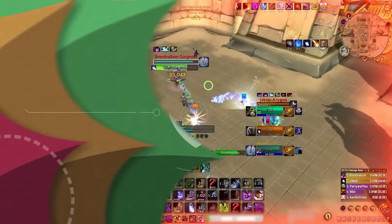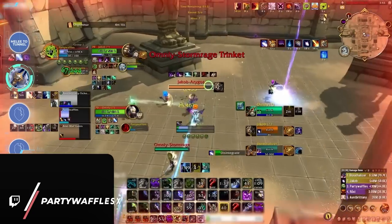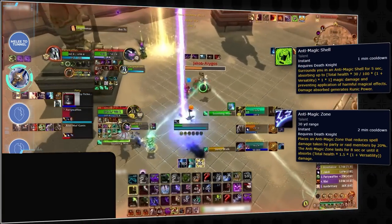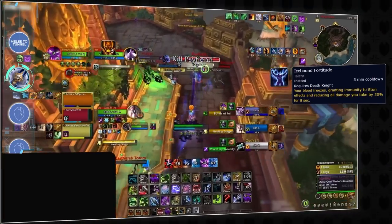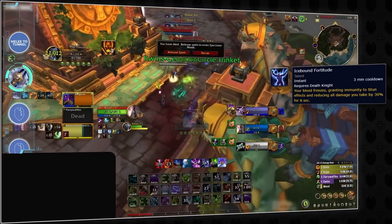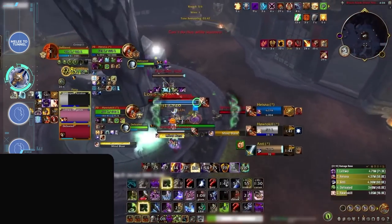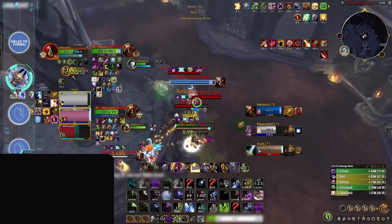Starting with the best melee to tunnel: Death Knights are the squishiest melee class in the game, making them a prime target for both casters and melees. The removal of Spellwarden and the poor scaling of Anti-Magic Shell and Anti-Magic Zone have made Death Knights no longer the anti-caster melee they were designed to be. Their only other cooldown is Icebound Fortitude — a measly 30% damage reduction and stun immunity on a 2-minute cooldown. Death Knights also have some of the lowest mobility in the game, making them easy to pin down and kill once you commit your cooldowns.